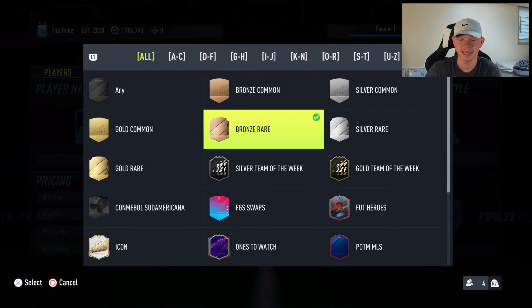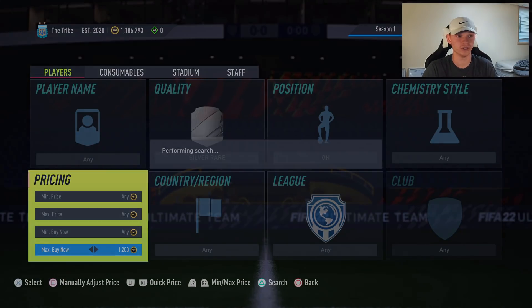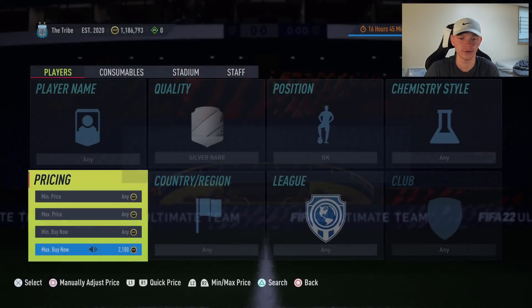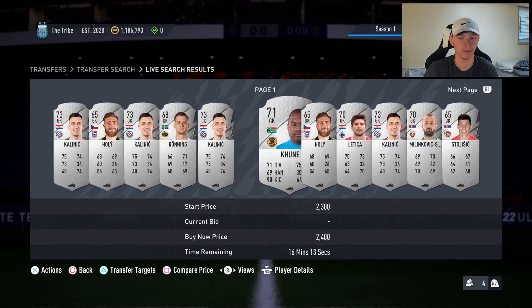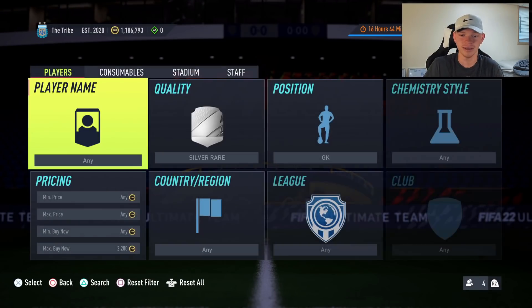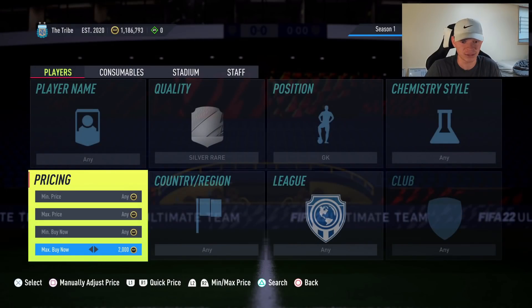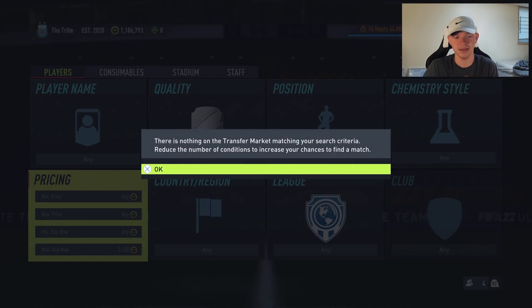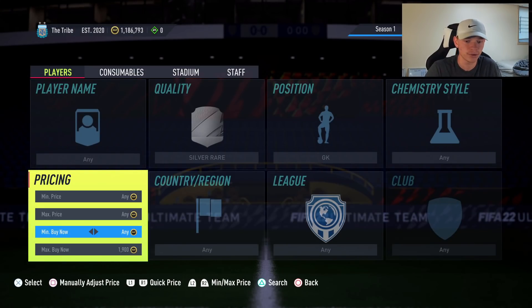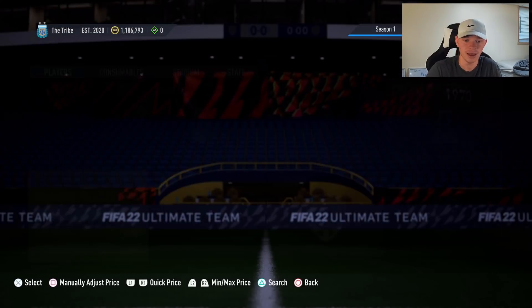Next method: silver rare goalkeeper. It's strange but it's what's selling. When you're looking for trading methods, search for random things that are up in price — if something unusual is elevated, not many people know about it and those cards get listed cheap with less competition. These silver rare goalkeepers are selling for about 2,100 coins. Losing 105 on tax, you want to pick them up for 1,900 or less — ideally 1,800 for more profit.